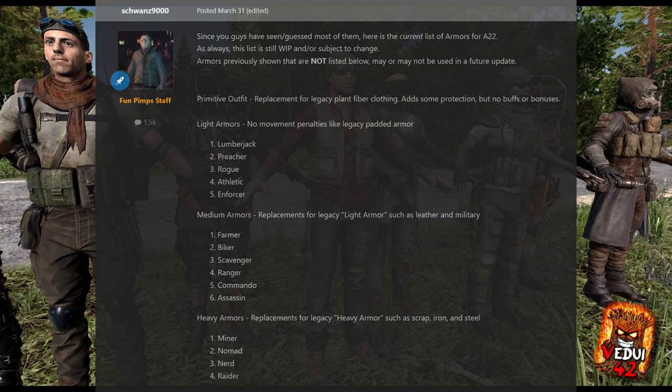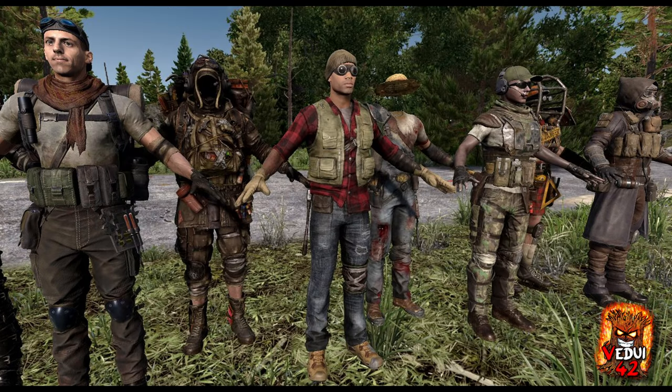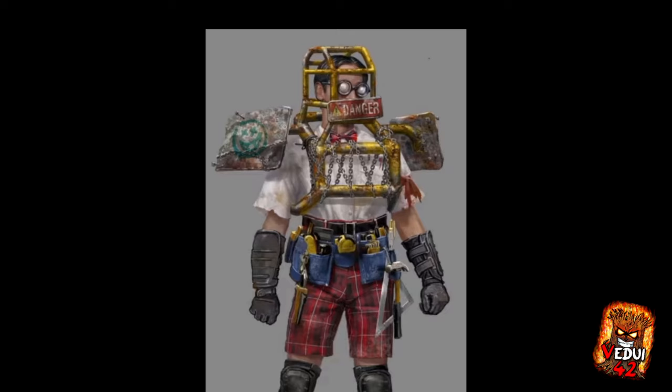From what we're seeing, we have the primitive outfit — the starter outfit, a replacement for the legacy plant fiber clothing. Light armors include lumberjack, preacher, rogue, enforcer; medium armors are farmer, biker, scavenger, ranger, commander, and assassin — though wouldn't an assassin be a light armor? Heavy armors are the miner, nomad, nerd, and raider. I'm not really sure I consider the roll cage nerd outfit as heavy armor since it looks really unarmored except for that cage. I'm hoping that during upcoming development streams they will show off players in-game wearing the different sets so we can see how they look in real gameplay and hear about the bonuses. My understanding is that with all these set pieces, they can each have armor mods on them as well to further boost them, much like we've been able to do with mods in armor previously. So start off with that primitive outfit and upgrade as you find more pieces.